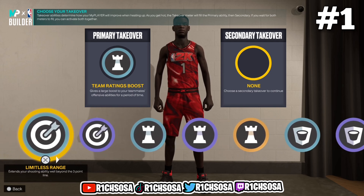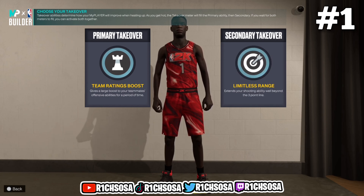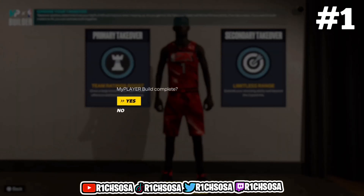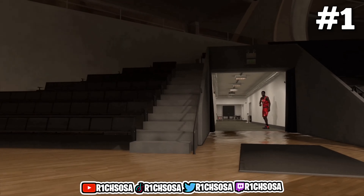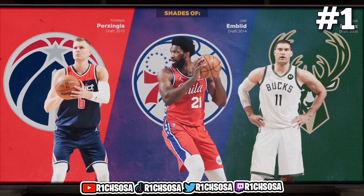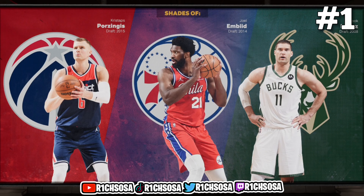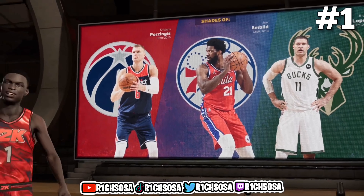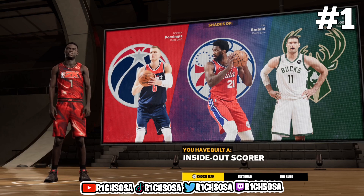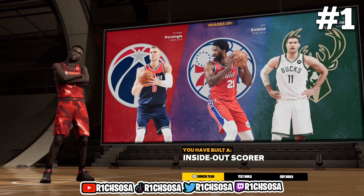Make sure you base every single thing off of your own preference and play style. I'm going to go with playmaking takeover first, and then for the second one sharpshooting takeover is going to be the best one for my interest. As y'all can see if you followed every step, we should be getting these three comparisons — we have created the 7-2 inside-out scorer build.